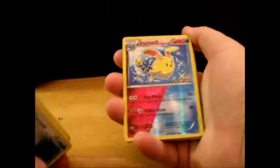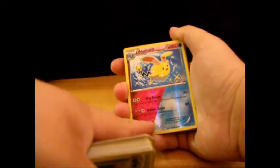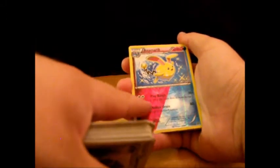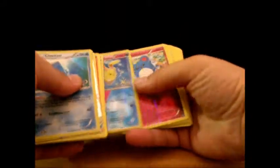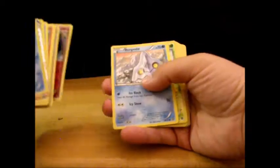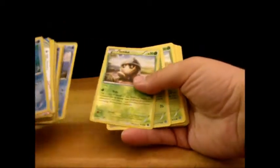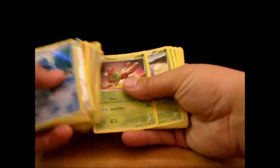I got a shiny dual-type Azumarill — it's gold and it's fairy and water, and it only has weaknesses to fairy. Play Rough and Bubble Drain heal three damage from this Pokémon. I also got a holo Xerneas.